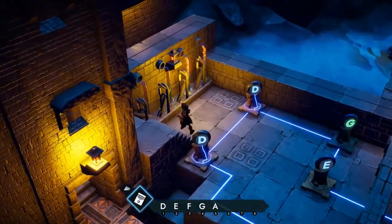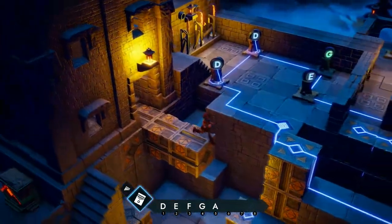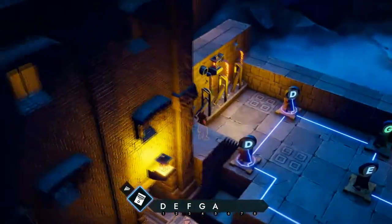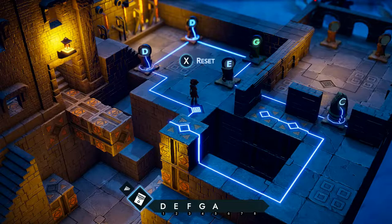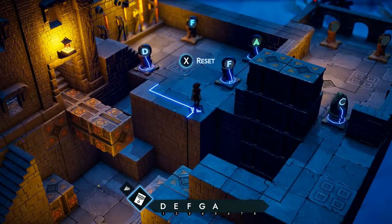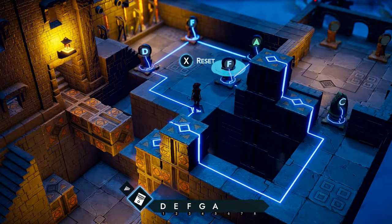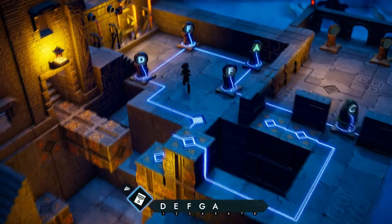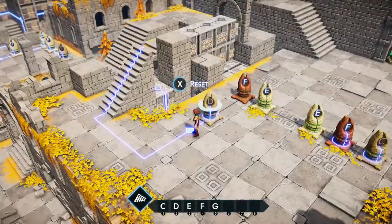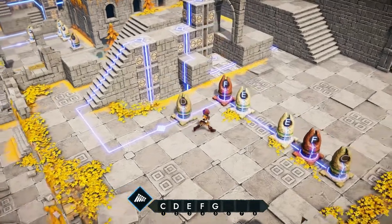If you need to raise a platform two blocks worth you could do C to E. If you need three, you go C to F. And the beauty of this is that you can take it on from a musical perspective, but you can easily swap out the musical notes in the options and just go for numerical or symbols or letters, so that if you don't connect with the musical scale you can just enjoy the puzzles in a numerical or letter format.